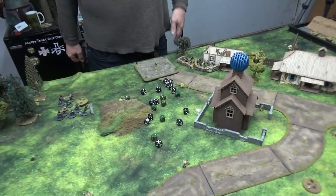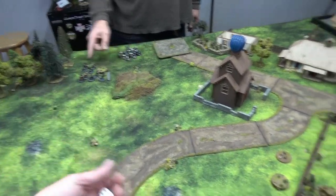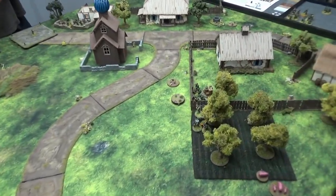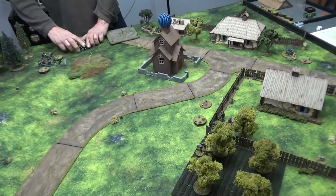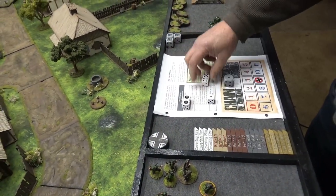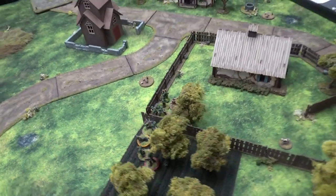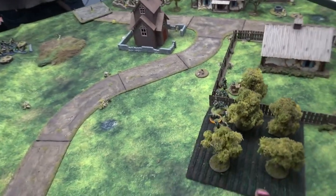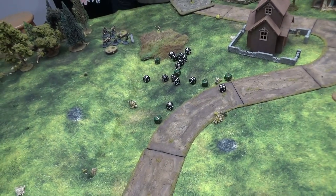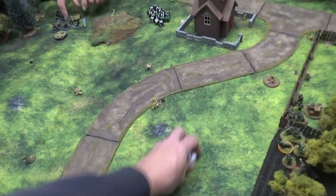I'm firing sixes on the scouts — three hits again, two on one team and one on the other. A point of shock on the closer one and another point of shock on the farther one — three total points of shock. His leader is back up and he's got another squad out over there. Another double phase! He's going to bring his Panzerschreck team in. Kopke is brought in right here. He orders the squad to fire at those guys, needing sixes — just two hits. A point of shock on the far team. He's still got a one left, and the Panzerschreck is coming now.